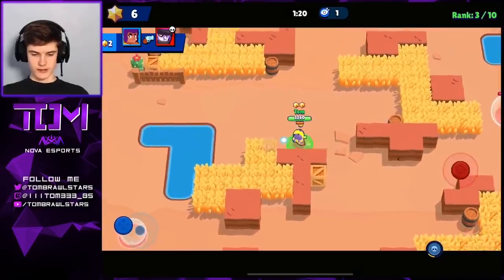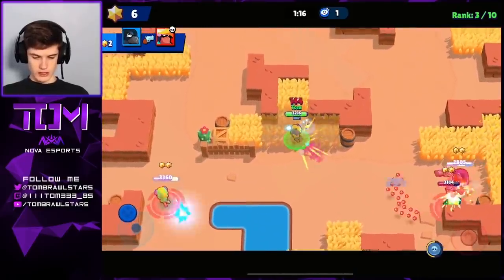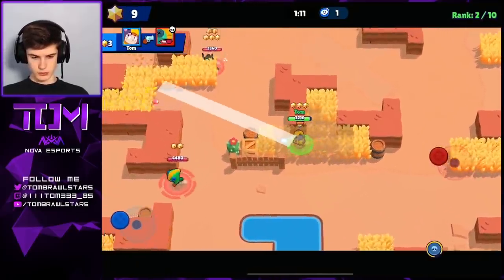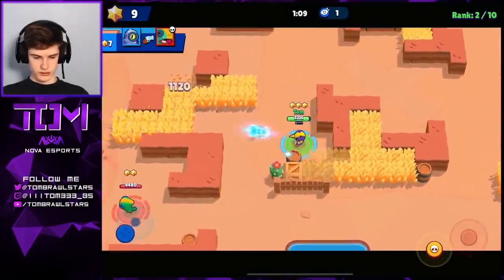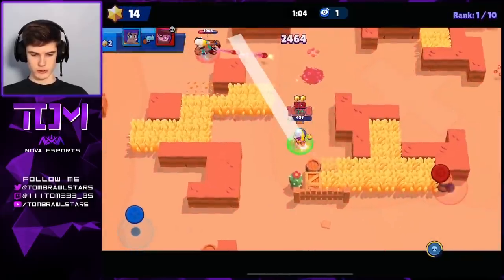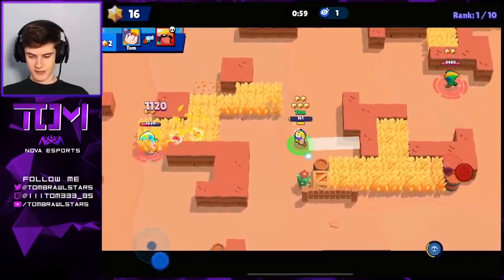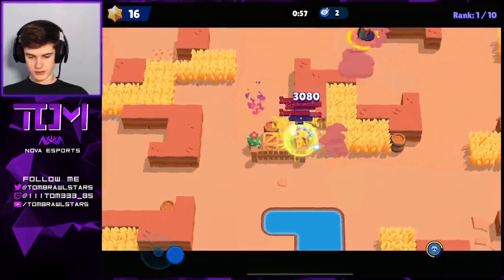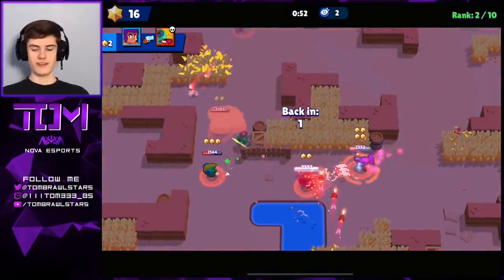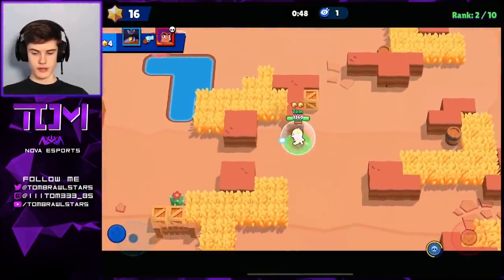Six stars is very good — like 15 to 20 stars you'd expect first, and around 10 you're doing pretty well. We've got three there as well. If we can get this Kuro — okay, that shot goes very well, check out the Kuro, that's really good. He is definitely really fun to play in Lone Star. We need to take out this Leon — the one health isn't really helping out in that situation, but yeah it's looking really good. We've got 16 stars with 50 seconds left.